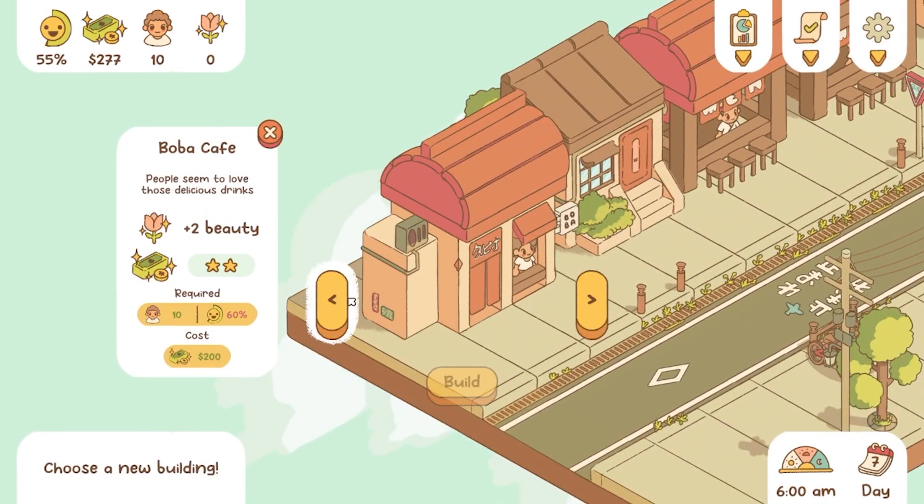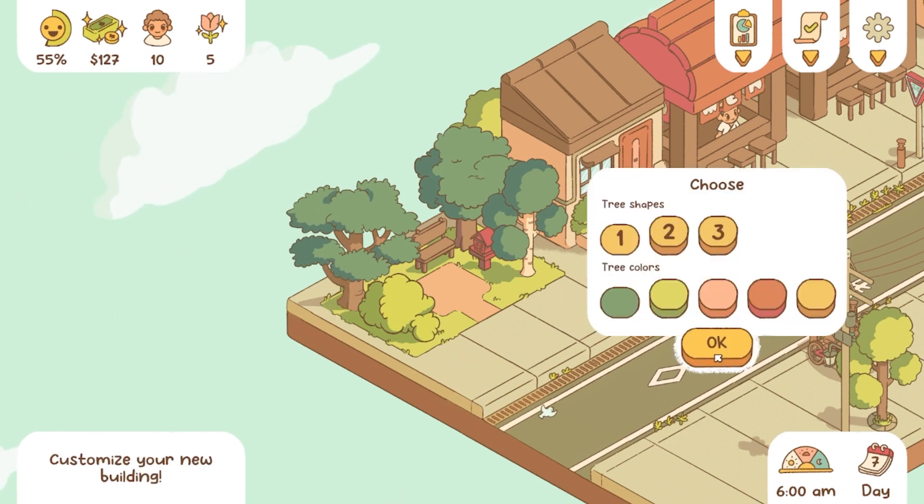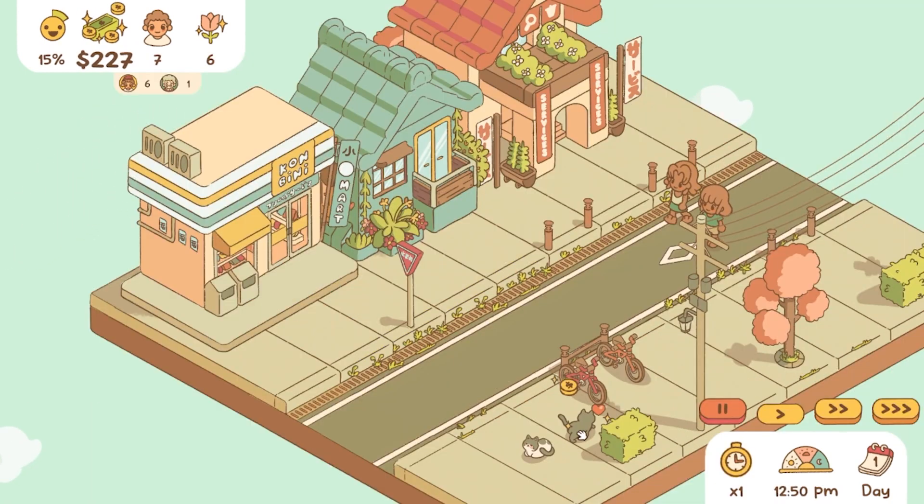There is a system for beauty that builds through the parks, onsens, and upgrades to buildings. This stat will improve the happiness of your residents, but will have other effects such as bringing cats to cozy up on your street.